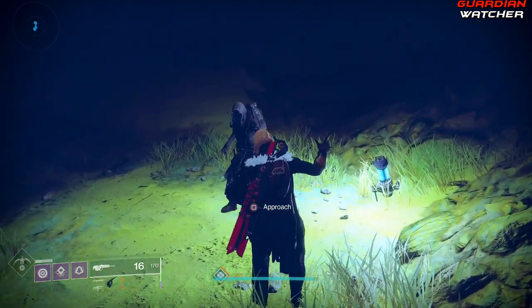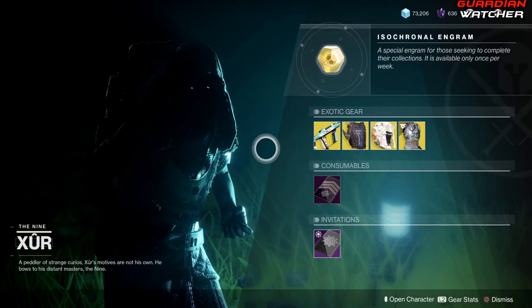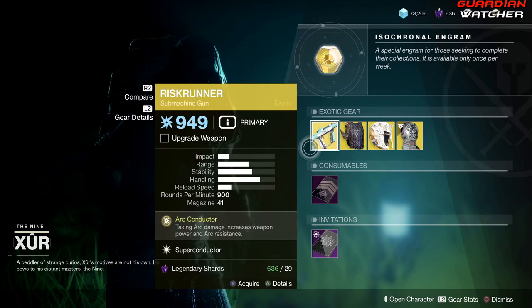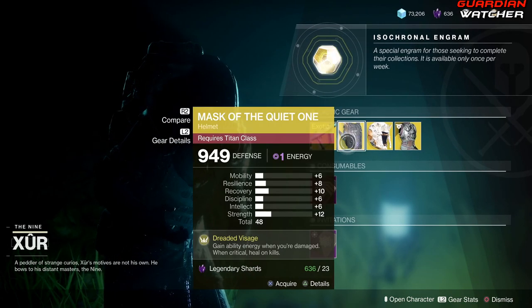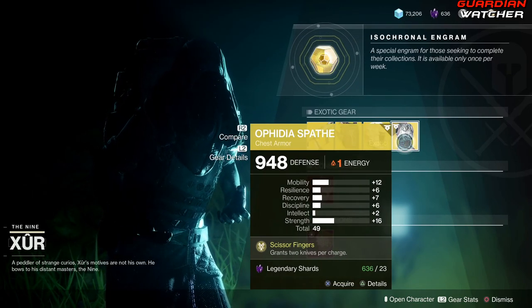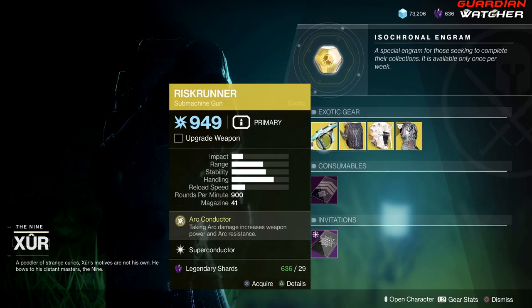So like always we're gonna start on the left-hand side. We have the weapon of the week which is the Risk Runner, an exotic submachine gun. Then we have the Mask of the Quiet One for the Titan, Skull of Dire Ahamkara for the Warlock, as well as the Ophidia Spathe for the Hunter — I hope that's how you pronounce that.